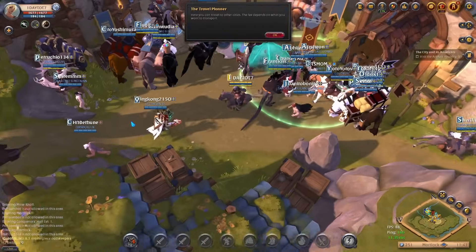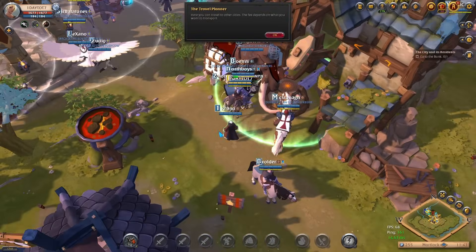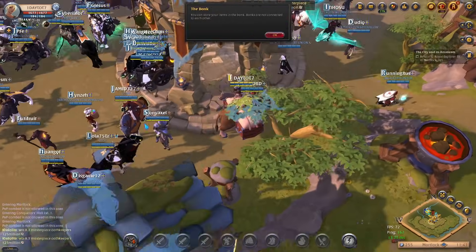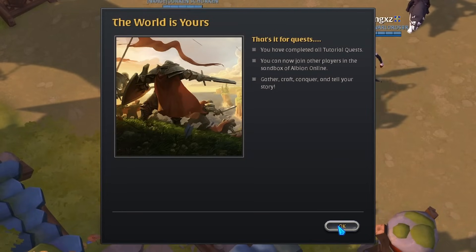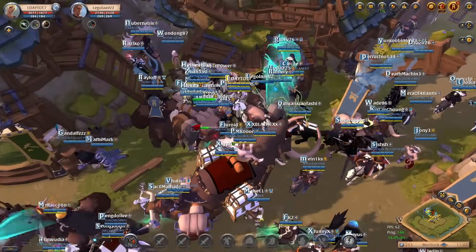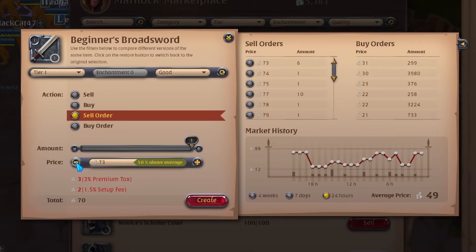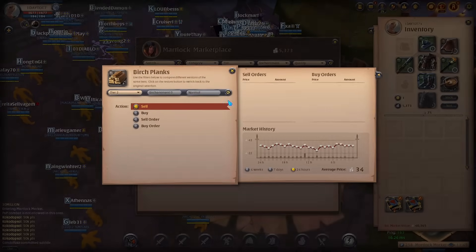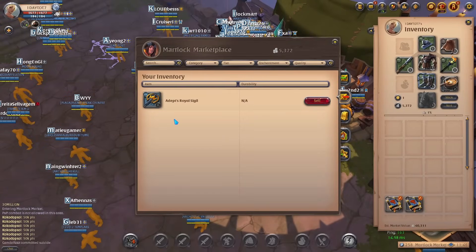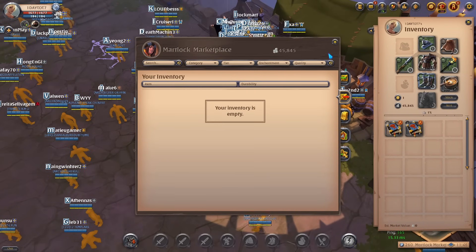After completing the final quest and making your way to the big city, you will have received your Adept's Royal Sigil and a message welcoming you to this sandbox game. The first thing you want to do is repair all your items and then sell everything on the marketplace. Make sure to create sell orders as you go, as this will make for much more profit. The only exception is the Adept's Royal Sigil, which you want to sell directly as you need the silver right away. Once you have sold the sigil you will have close to 50k silver.